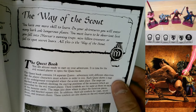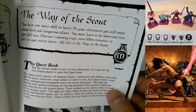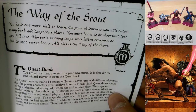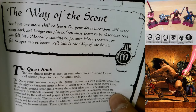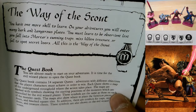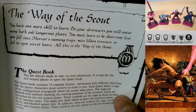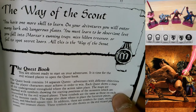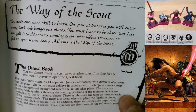Page 11 - The Way of the Scout: another unique section not found in other versions. You have one more skill to learn. On your adventures you will enter many dark and dangerous places - you must learn to be observant lest you fall into Morcar's cunning traps, miss hidden treasure, or fail to spot secret doors. This is the Way of the Scout.